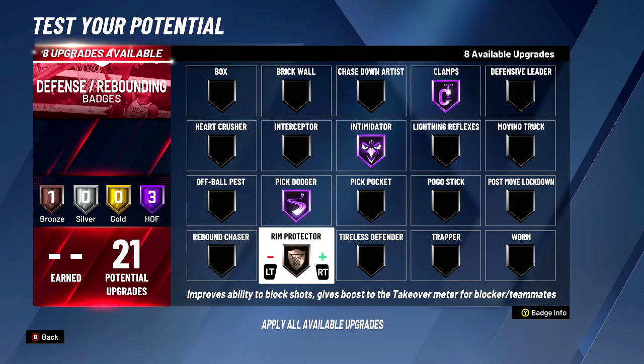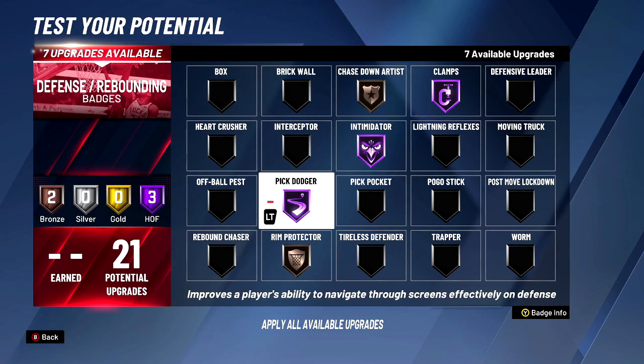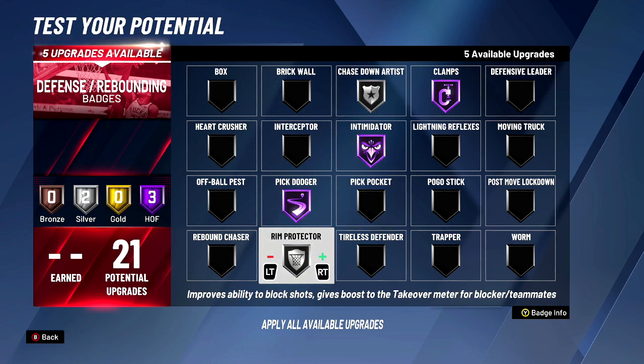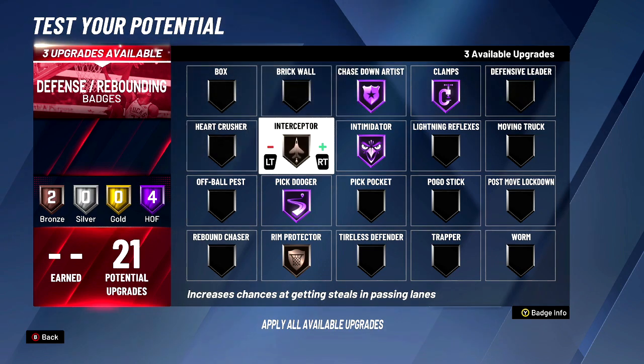Rim protector — you can get snatch blocks with bronze rim protector. I used to split silver between chase down and rim protector, but since I know I get snatch blocks at bronze rim, and Hall of Fame rim protector doesn't really help a guard jump out of center position, I feel like if you're gonna split it, put your chase down on Hall of Fame — you'll get amazing animations.